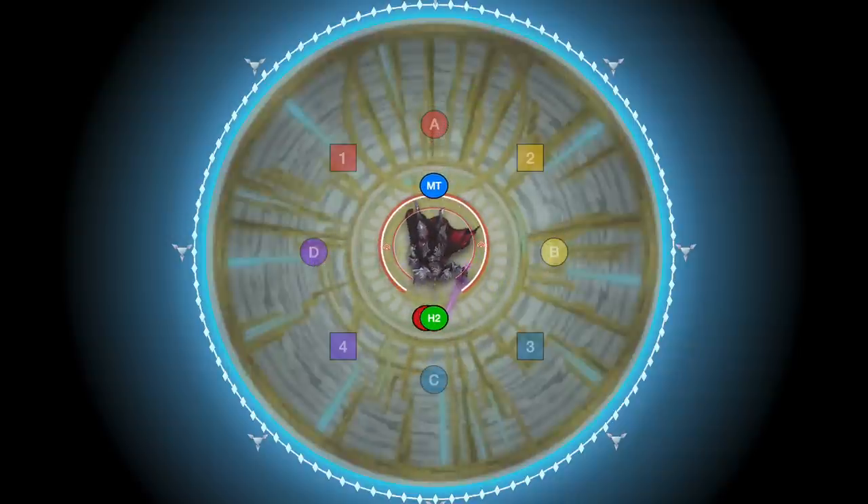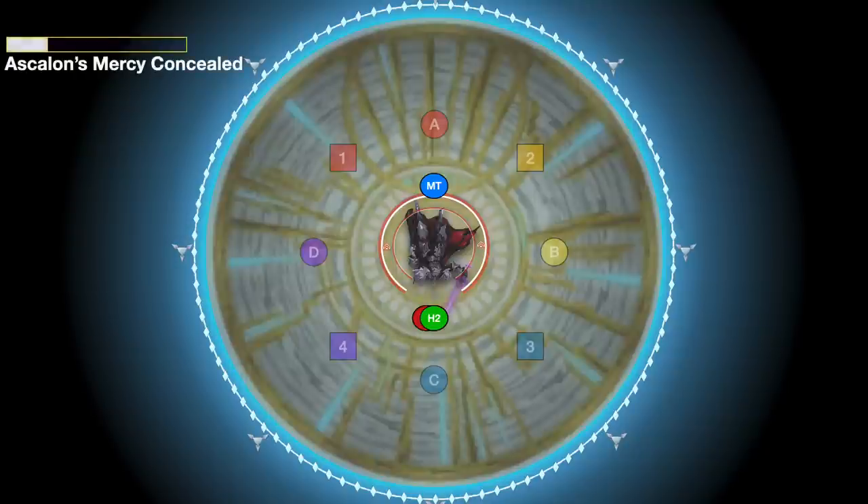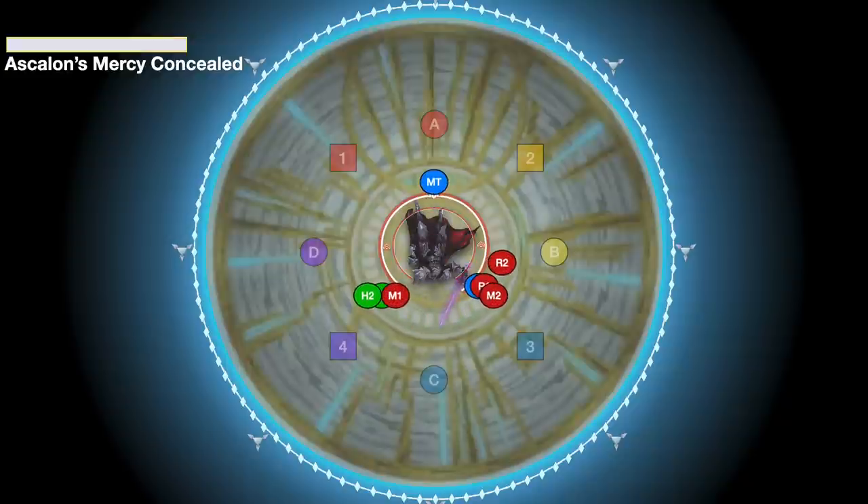Be aware throughout this fight, Thordan's autos cleave in a small area in front of him, so make sure your main tank is always away from the party whenever auto attacks are happening. The first mechanic you see is Ascalon's Mercy Concealed — a baited protean wave. Stack together for when the cast bar finishes, and as soon as the cast bar finishes, move to the side. Thordan stabs the ground and hits a protean where everybody just was. Getting hit by these is likely to kill you, so make sure you dodge to the side.